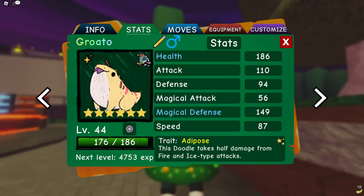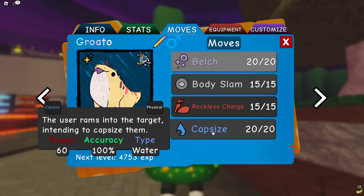This has like 110 magic defense — 100 HP. It's basically Venolin but weaker. With Adipose we are actually a very good counter to fire types and ice types, which is really nice.